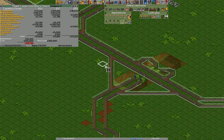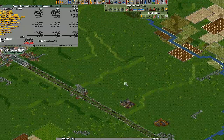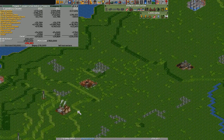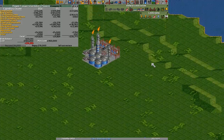Okay, signal time — yay! Everyone's happy fun time. So, the track goes through here, up here, and then we need to branch off to an oil refinery. I actually think we'll go for the far one, just to make this a fully profitable route.